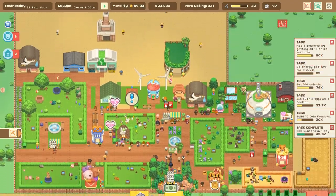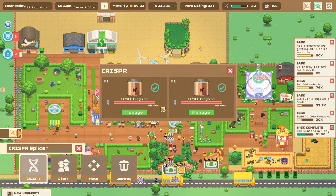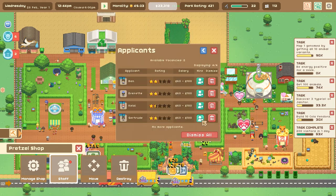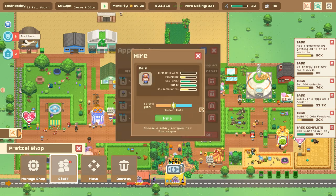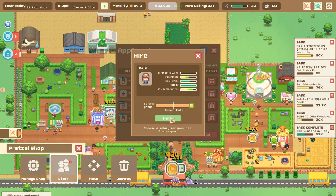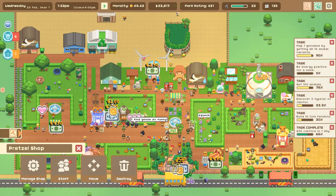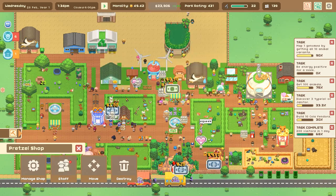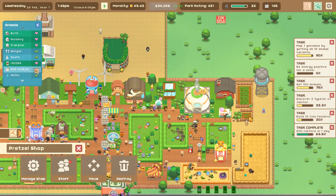We have a lot of projects going on right now, and that's not even involving the great goose genomes we're trying to unlock. We need to hire somebody at the pretzel shop — let's see... politeness low, politeness medium, politeness low... Kelsey is the closest we have, and if we overpay her we should be able to get the facilities running. The pretzel shop is now selling quite a few things.